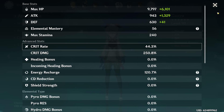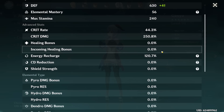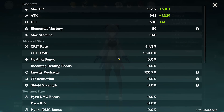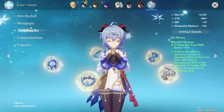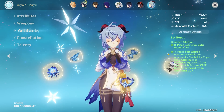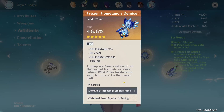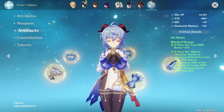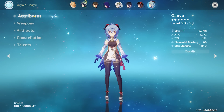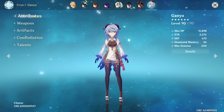Let's see the split: 44 crit rate, but it should be fine because you're running Blizzard Strayer plus Ganyu's passive, plus C6 gives more crit rate — 44 is probably more than enough. 120 energy recharge and 61 cryo damage bonus. You probably have upwards of 100% crit rate most of the time. This is essentially a perfect Ganyu — there are a few dead stats like defense percent and flat stats on some pieces, but it's as close to perfect as you're going to see. I'm giving it a 9.9 out of 10.